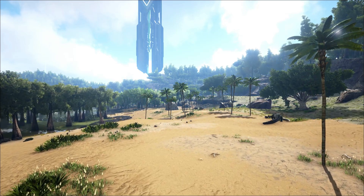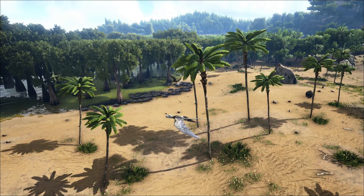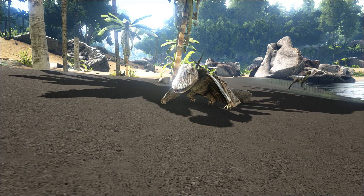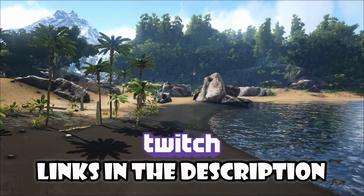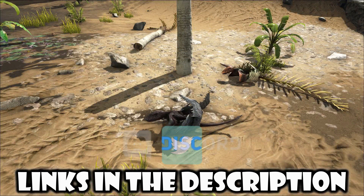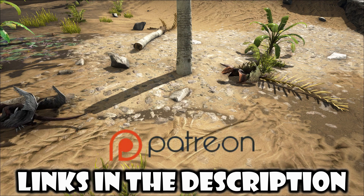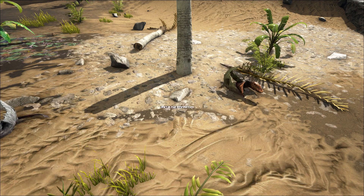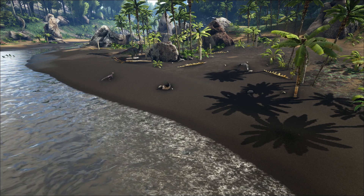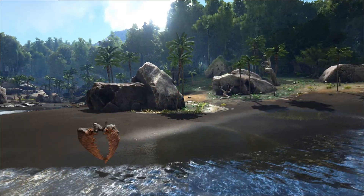When I first start that arc, the first thing I want to tame is a gang of dimorphodons. These creatures might look small, but they can make a huge impact, especially at the beginning of the game. When you're outnumbered by everything that wants to kill you, these guys can protect you against raptors, rexes, carnos, spinos - everything. So sit back, relax, and let me show you how these little guys can become a massive game changer.